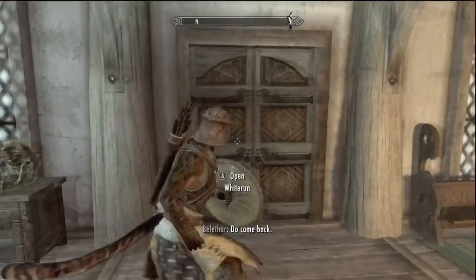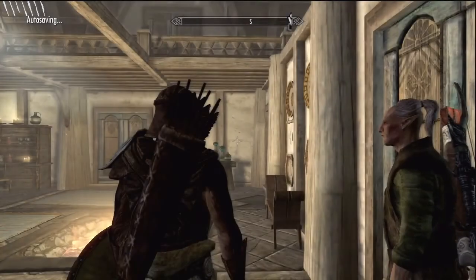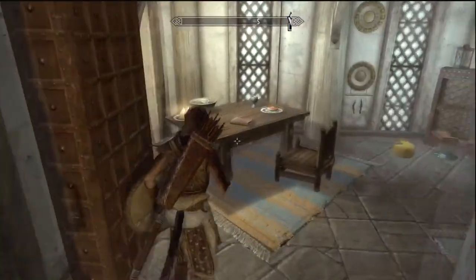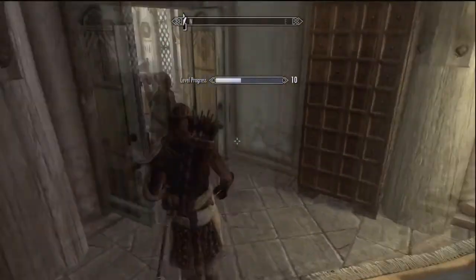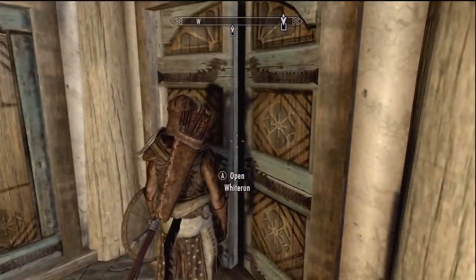Let's try to put our sneak up a couple more points. Let's go in here real quick - this is the alchemist and there's an alchemy skill book in here, and a table we can actually do some alchemy at if we wanted to. She sells ingredients right there. If you grab the book, that puts your alchemy up a point. I'm not going to mess with alchemy right now.